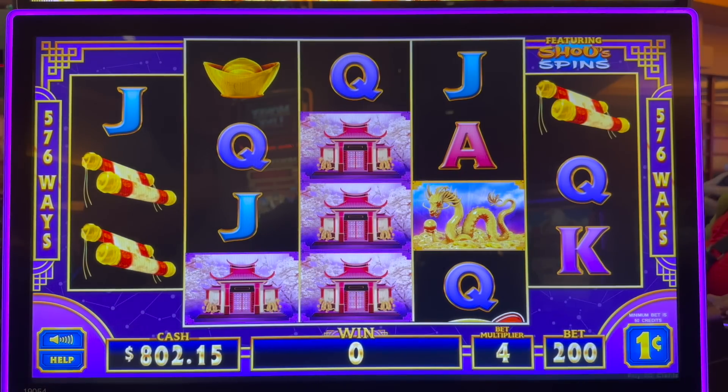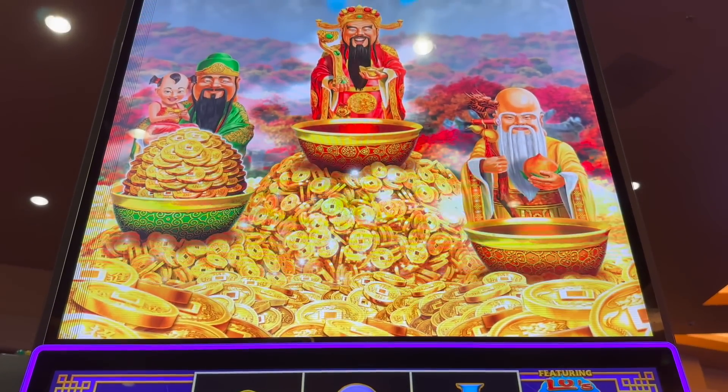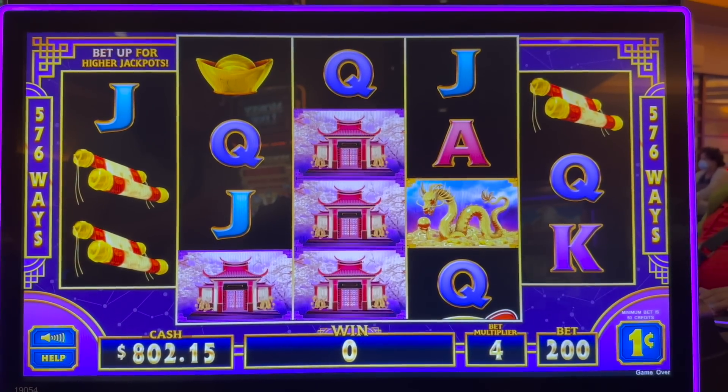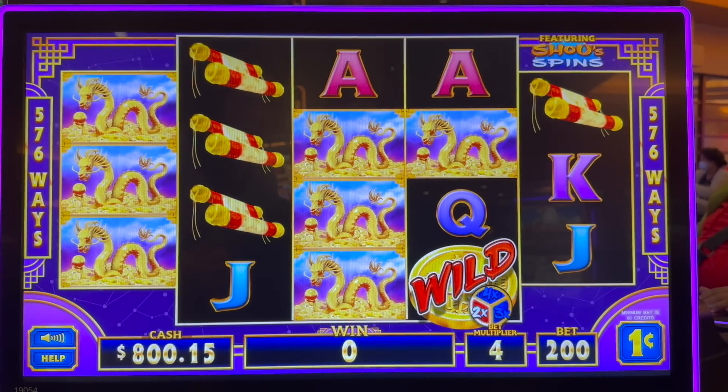All right guys, we are going to try Land of Wealth Fortunes. We've never played this one before — I've honestly never even seen this one, so bear with us as we learn how to play. Only the green one has any coins right now. I think we've got to fill up the bowls and see what we can do here.